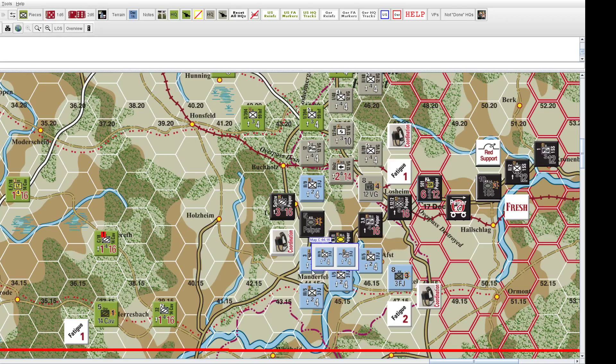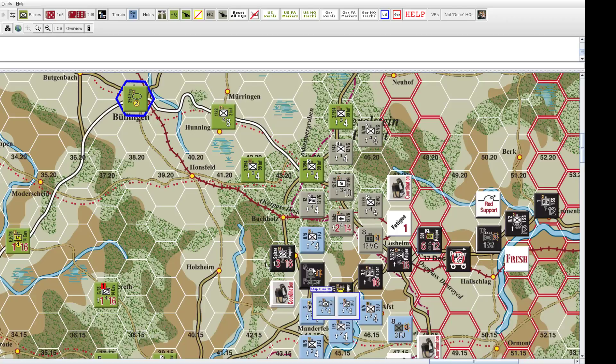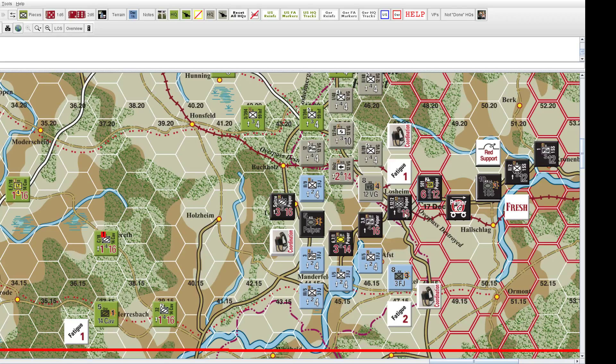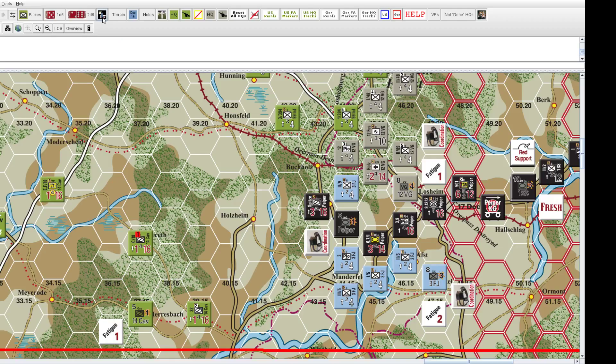Now we go into the activation phase — this is really where the game happens. A player chooses to attempt to activate a formation, and depending on his success, he will be able to move and use that formation's units. This is the core of the game and where the magic begins to happen. Let's pull up the activation table — it's known as a SNAFU roll.